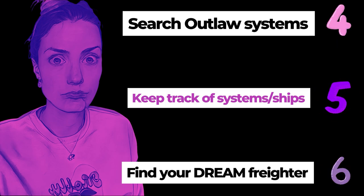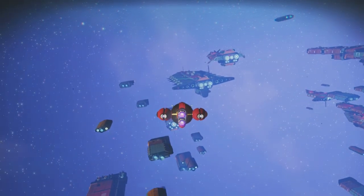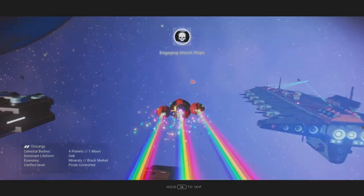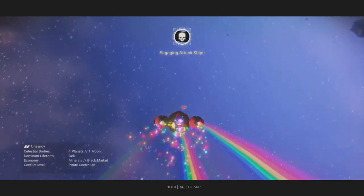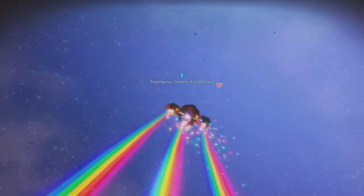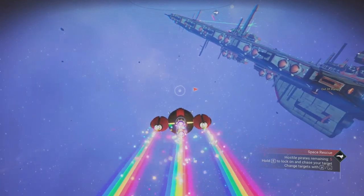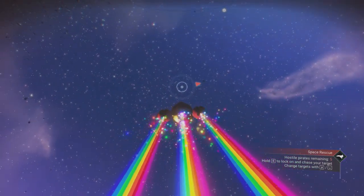The next couple steps are optional and those are to hunt for your perfect freighter. I wanted a super max mega dreadnought on my main save, so I spent quite a good while trying to find it. All you need to do is reload the save each jump, fly in, and check out the freighter that's engaged in the battle until you find the one that you like.